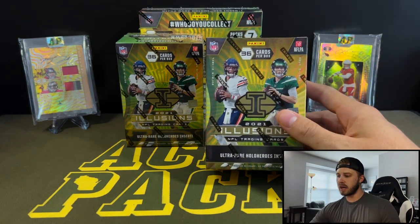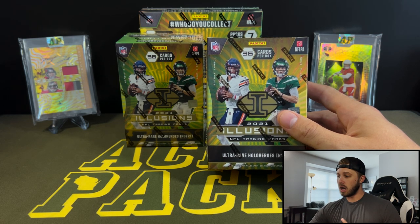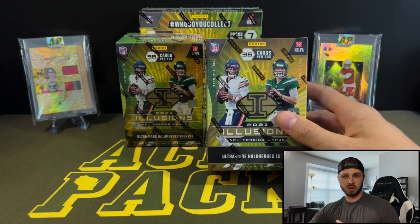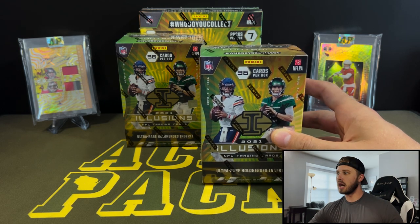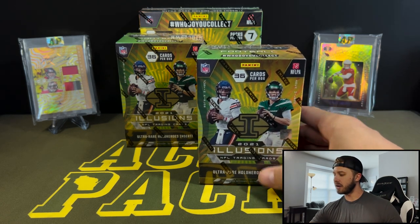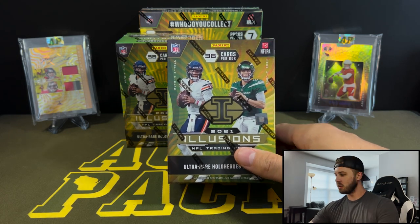We've got two blasters and one mega. To be completely honest, I've had negative luck with these. Every mega box I've opened, it comes with an auto or a mem, and I've gotten a mem. I think I've opened six of them and it's been a huge waste of money unfortunately. There are hits in there — I've seen people pull some great autos and the case hits, which are the Hollow Heroes. That's what we're really looking for, but you can pull some numbered stuff too.